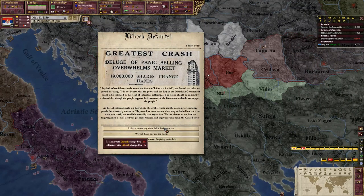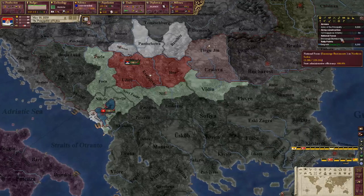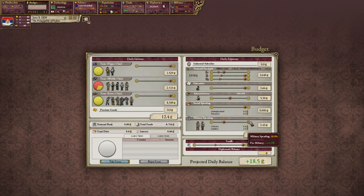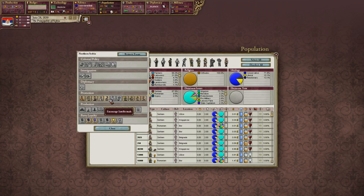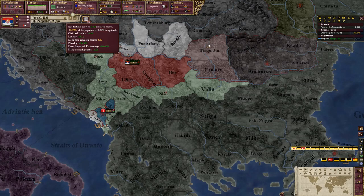Lubeck defaults on their loans — I don't really care about this event; I'm not going to go to war with anyone for defaulting on loans. We see our bureaucrats are almost at 1%. We are at 100% administration and we're making about 20 pounds a day, which really helps us out. I'm going to raise military spending to about 50%, see if we can encourage more soldiers. Our 3rd Infantry Brigade has been constructed. Since we are at 1% bureaucrats, I'm going to flip the national focus to encourage intellectuals — we want to raise our literacy and get our research points up.